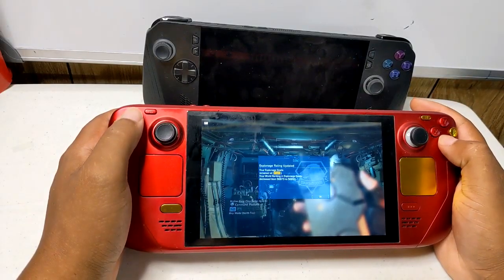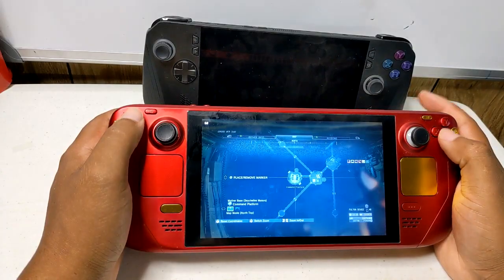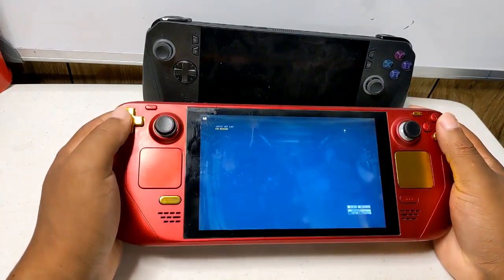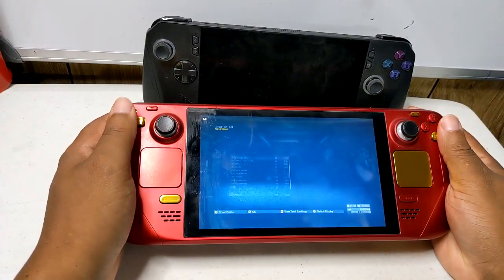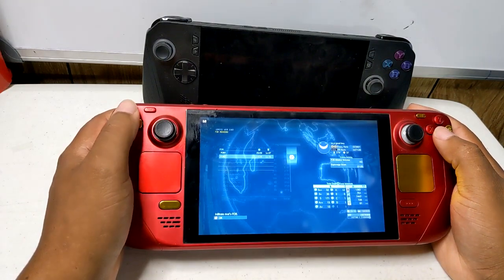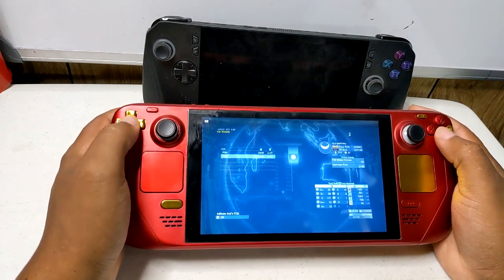The new Proton Experimental update should automatically download if you already have the experimental layer. If not, just search for Proton Experimental in the Steam Store on your Steam Deck and download it. What games are you playing on your Steam Deck?